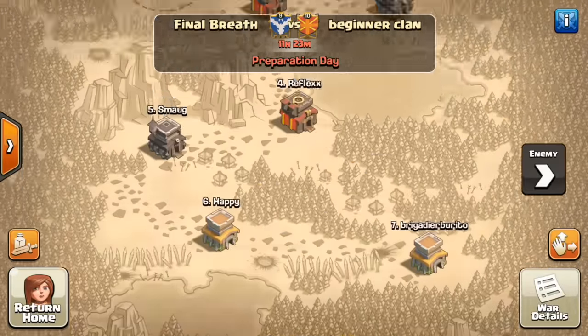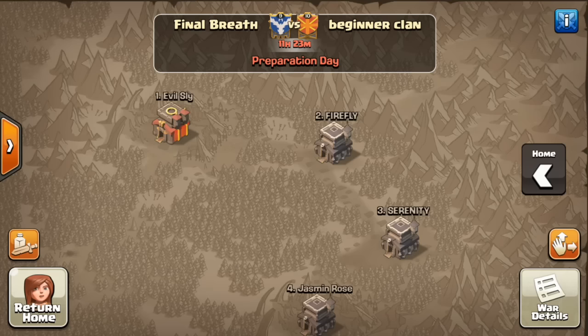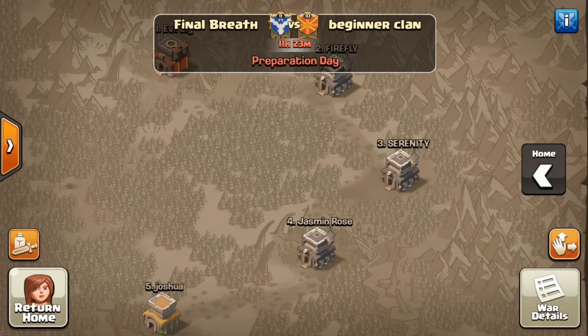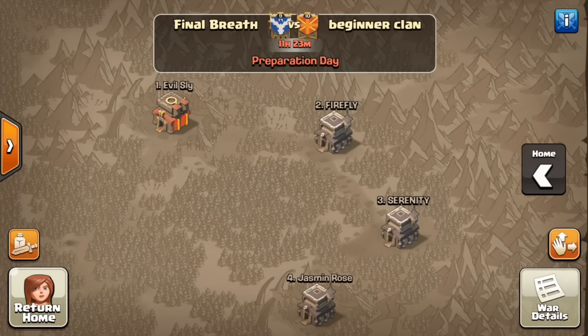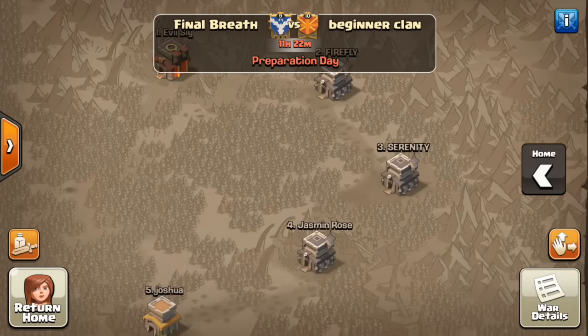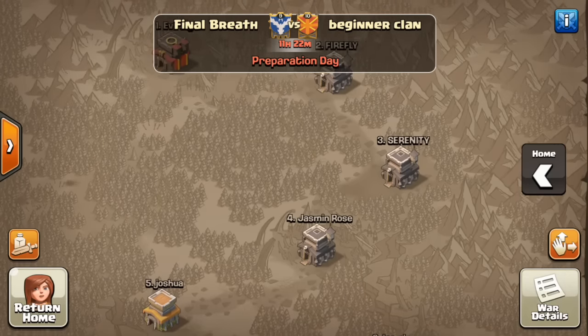Let's jump over to Beginner Clan. Here's their top five, and when I first saw this I thought, wow, we've definitely outmatched these guys — matchmaking has definitely turned out in our favor. Their Town Hall 10 is really good, their number two Town Hall 9 is really maxed, so lots of props to them for being strong up top. But this looks like we've outmatched them and will probably have a pretty easy win.